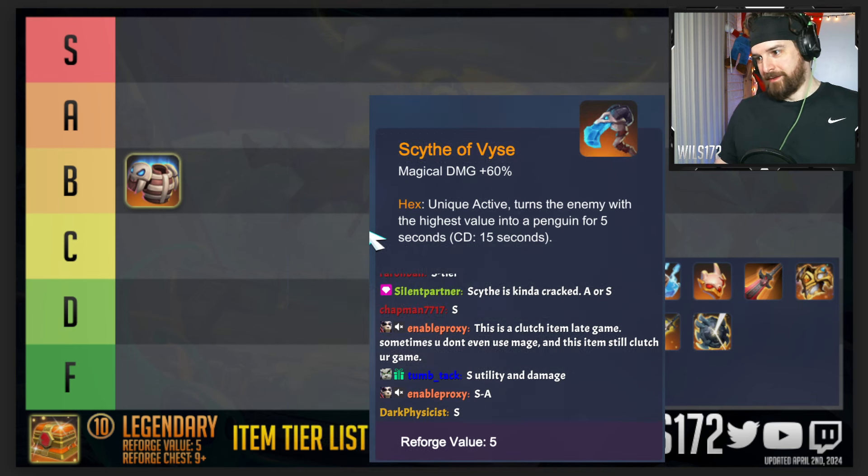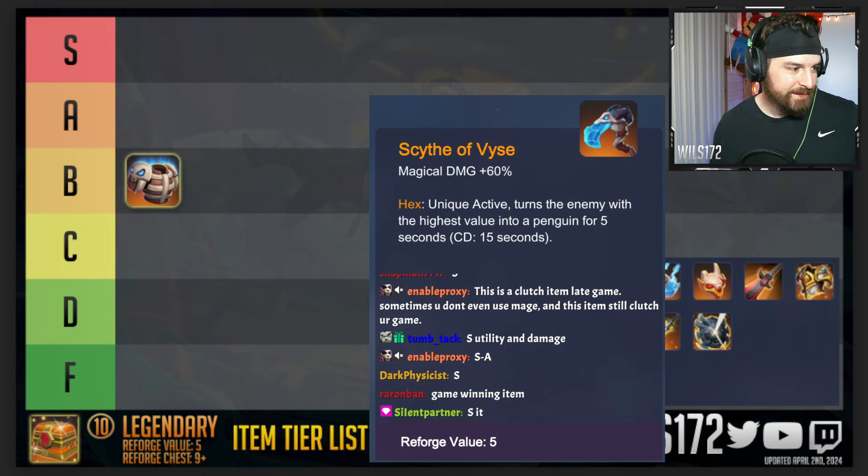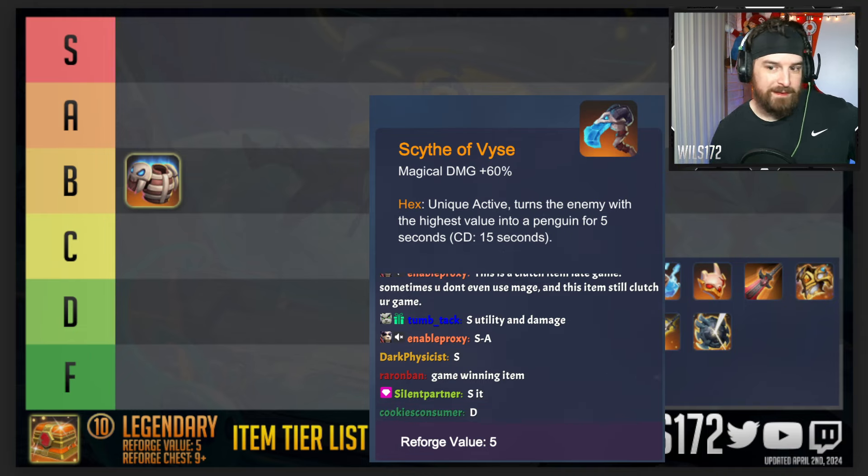We're getting a lot of S votes and I'm in complete agreement — you can snap-pick this against anyone who's not playing Eternity, regardless of what build you're running. So if it's a 1v1 or there are two or three people left in the lobby, scout their boards and check their item bags. If they don't have Eternity and they've already reforged other items, grab this Scythe for sure.